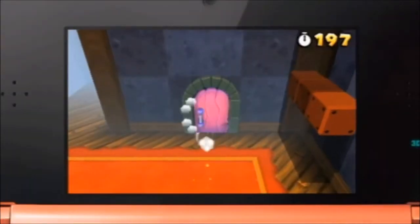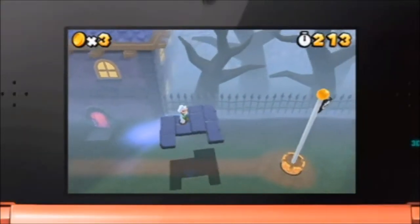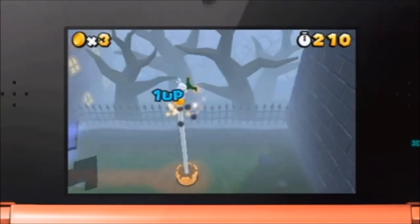Go out the door and the last moving platform takes you to the flagpole. Even more challenges await you in the last two special worlds — try them out yourself. Pick up a copy of Super Mario 3D Land today.